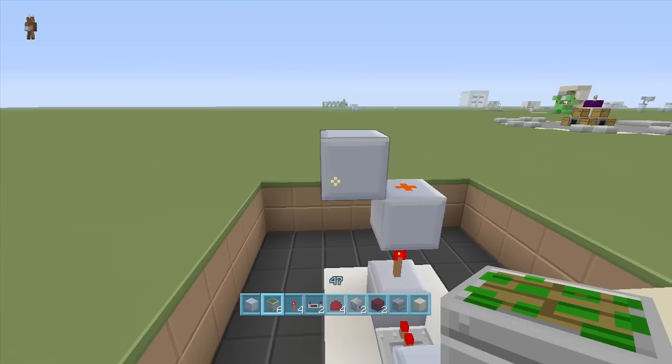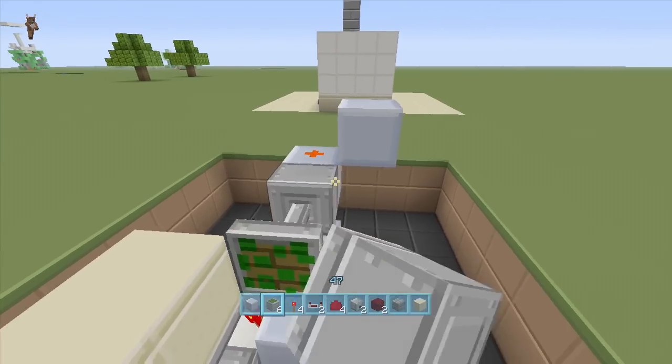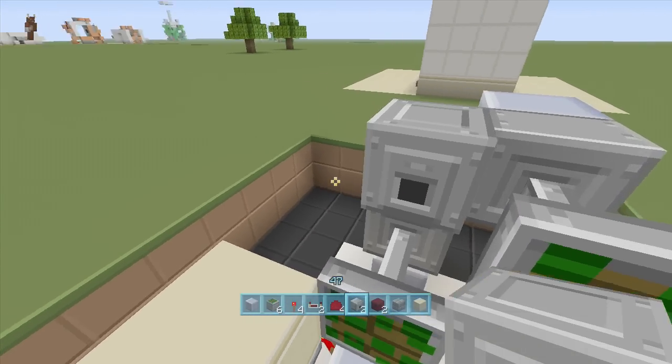Take out your sticky pistons and put one right here and one right here, and do the same thing on this side — one right here, one right here. They should both extend out.